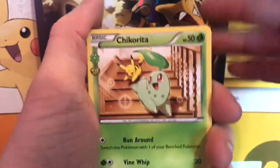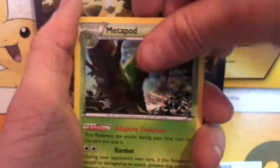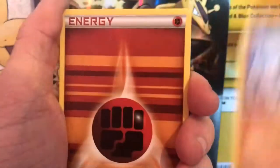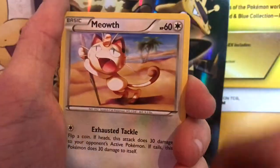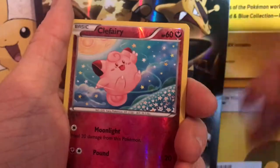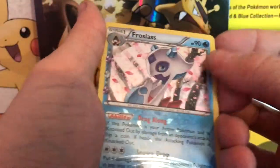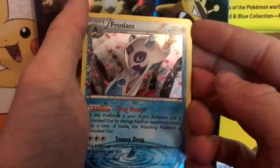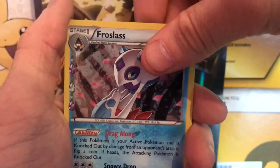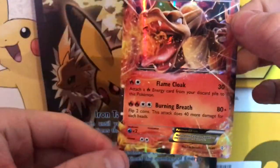I will be doing some newer collection box openings when they come out — I've got a few pre-ordered, so stay tuned. From this pack we get a Chikorita, a Metapod, a Maintenance, a Machop, an energy, a Meowth, a Magmar, a reverse holo Clefairy, and we also get a Frostlass — that card looks very nice indeed!